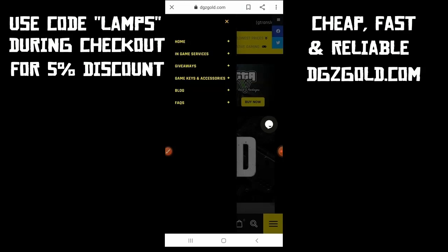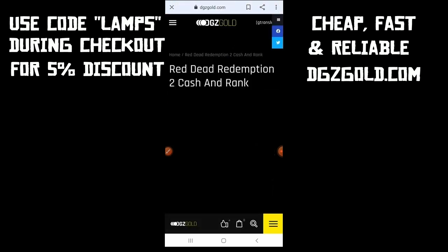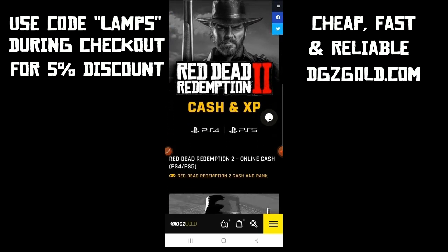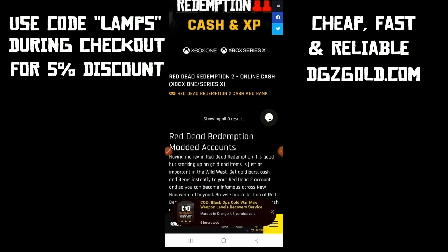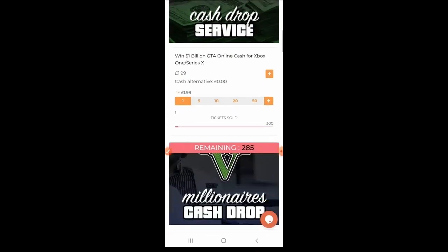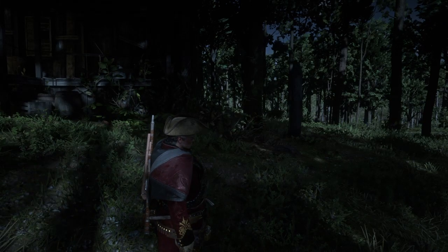Hey, what's up guys. If you're looking for some cheap, fast and reliable cash, gold bars or modded accounts in RDO online, check out dgzgoal.com — they're definitely the best when it comes to in-game services. Don't forget to use code LAMPS (L-A-M-P-S) during checkout for a five percent bonus discount. They also host a range of giveaways which includes consoles, so definitely go check them out. All the details will be down in the description below.